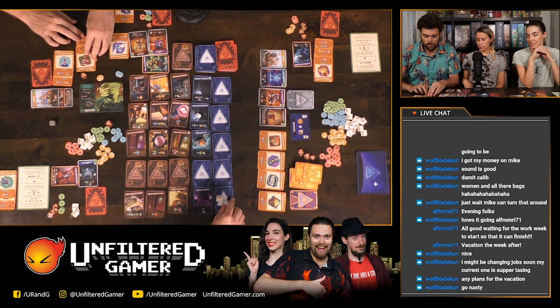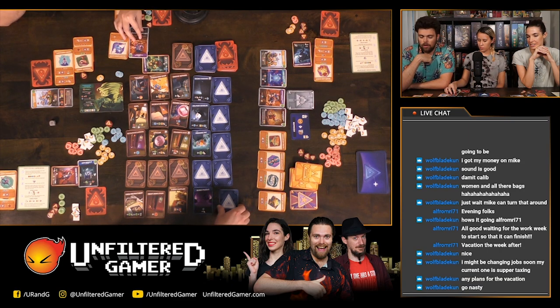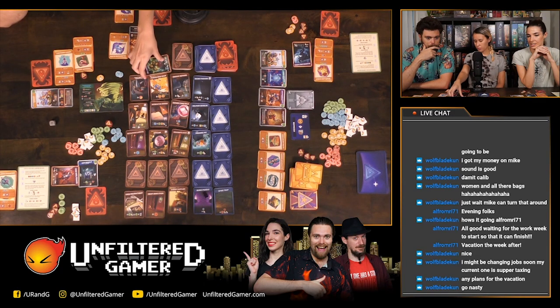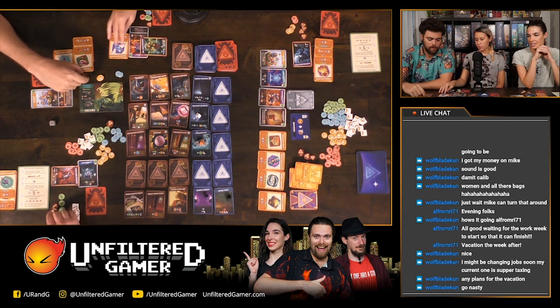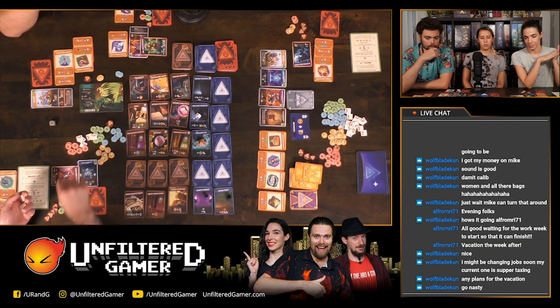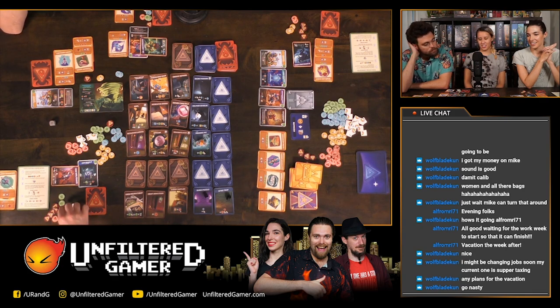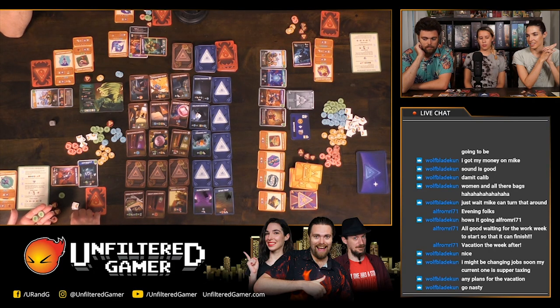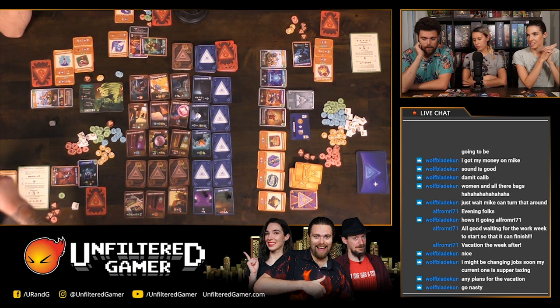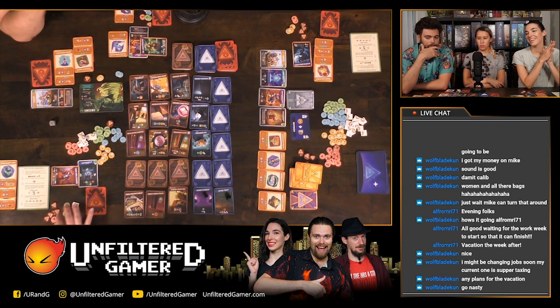Caleb takes the wild space, gets a nasty, a red, and two wilds. For the major action they can now afford three green and two blue for a mercenary. Upon purchase they get a green one back as a little refund.